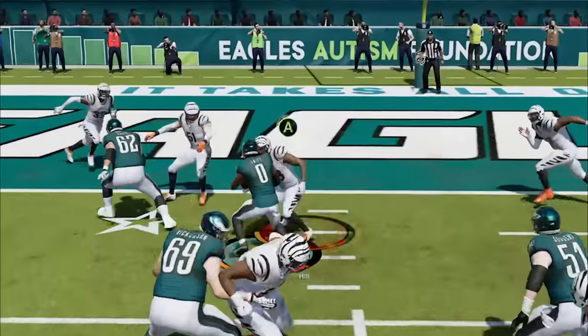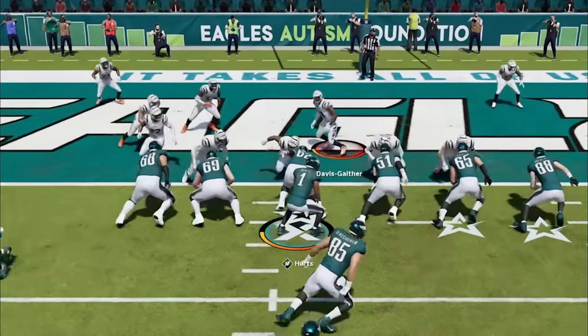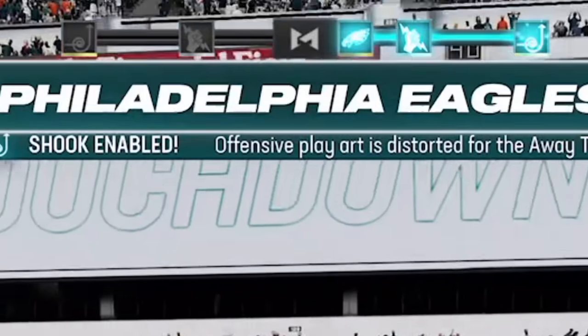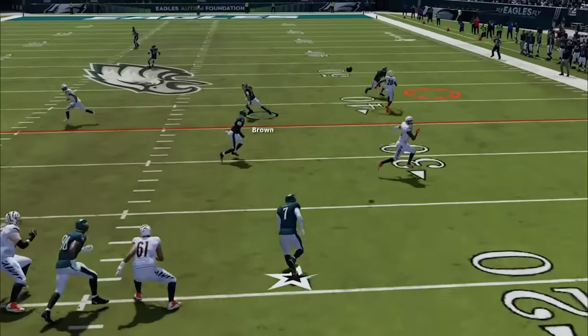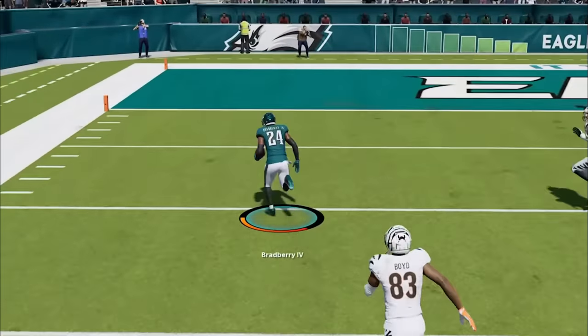From here we pound the rock inside to get down to the 1, before I go back to the stretch. This time I motion across the B receiver, leaving no one out there to maintain the outside, and we walk it in untouched for another touchdown to take a 3 touchdown lead with only 1 minute left in the game. And we finally get him to rage quit, but not before getting a pick 6 to run the score up to 42-14 to end the game.